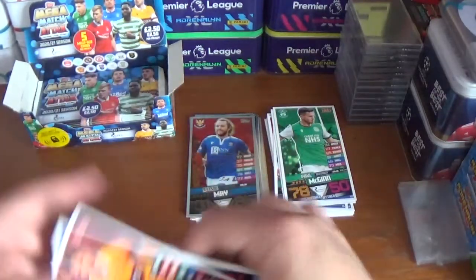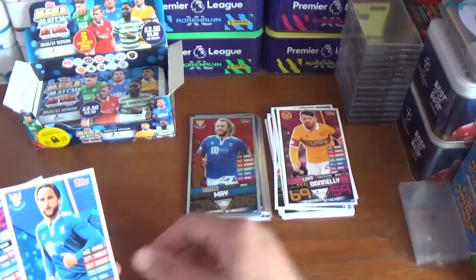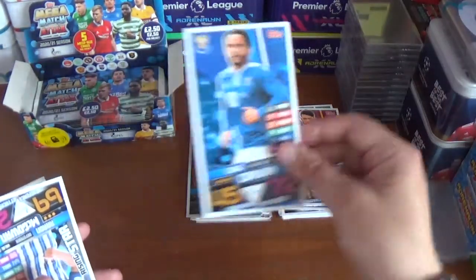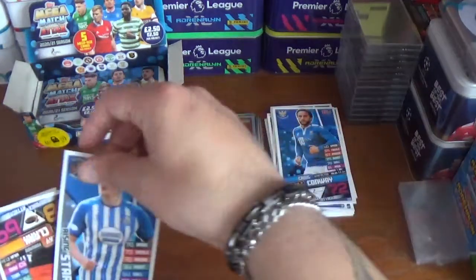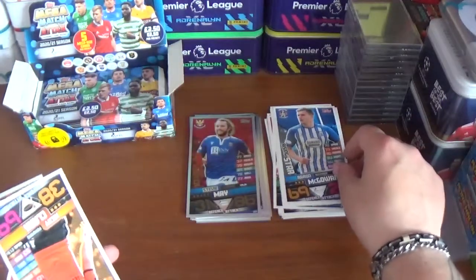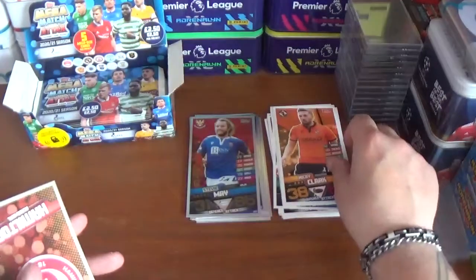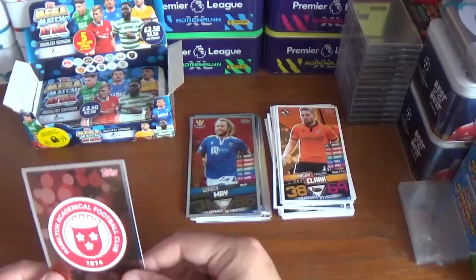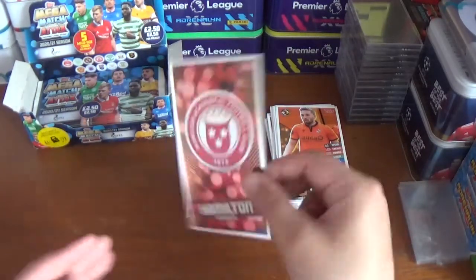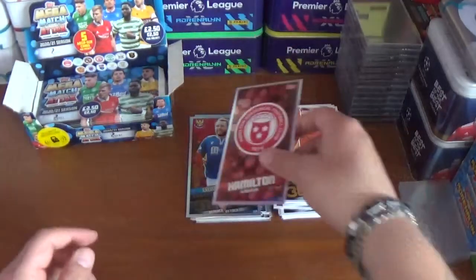Pack eight: Liam Donnelly of Motherwell, Craig Conway of St Johnstone, Aaron McGowan rising star for Kilmarnock, Nicky Clark of Dundee United, and the Hamilton Academicals logo.